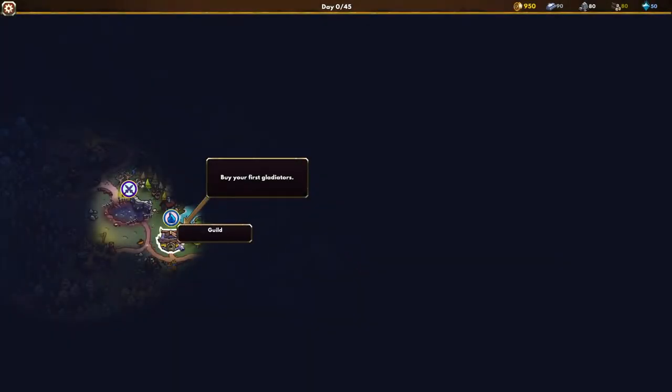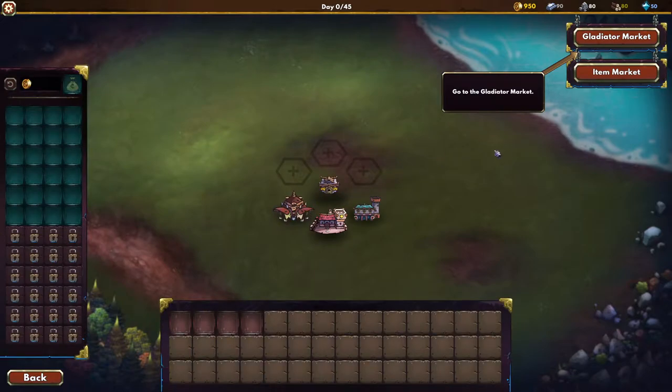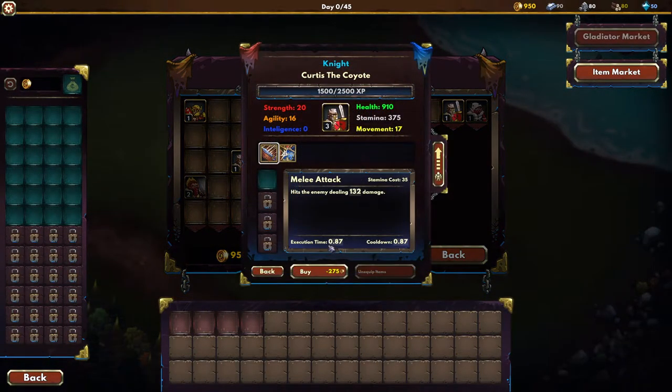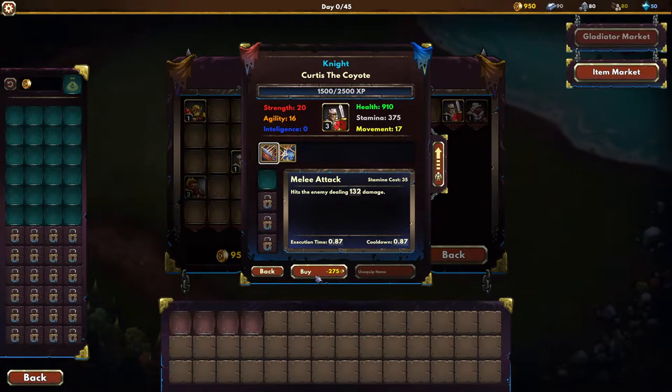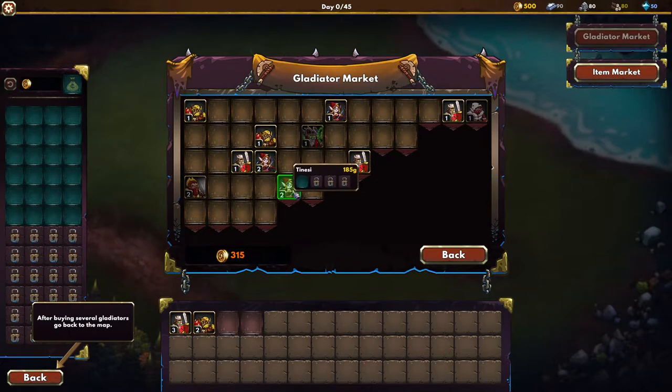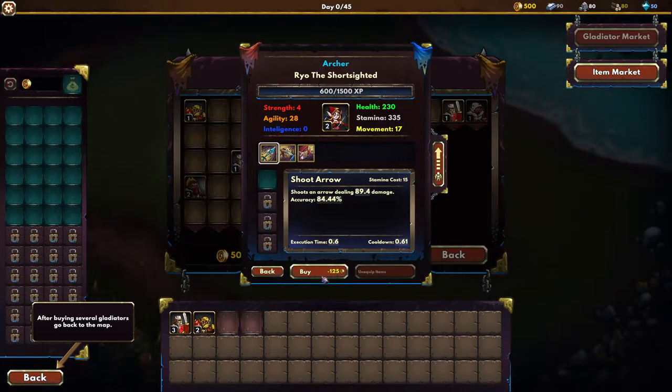Buy your first gladiators. Let's go to the guild building, let's see what we can buy here. Gladiator market — let's go with Curtis here. Berserker, oh so that's his class, gotcha. Let's buy one of these, let's go with Ryo, she's cheaper.